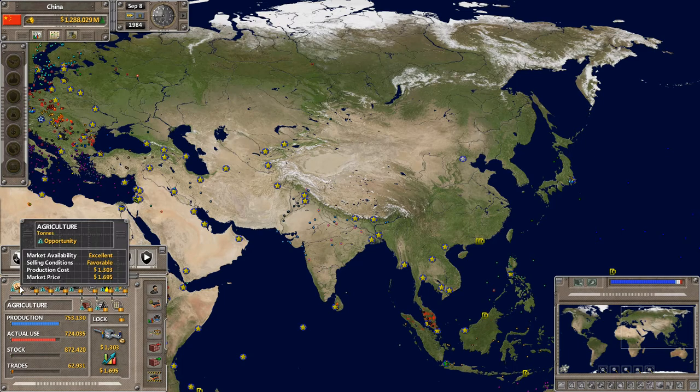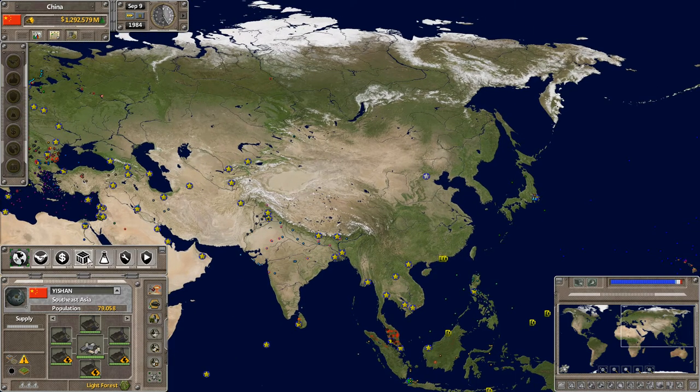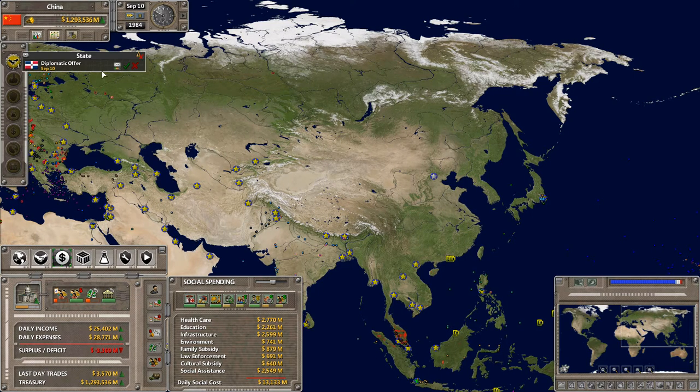We're kind of getting there on agriculture, timber, and petroleum. Military goods are building up. A lot of construction is also going to cause our inflation to go up, so we're kind of between a rock and a hard place. I'll raise the spending a bit — at least the negatives are there. I'd rather be more even than this, but let's make our budget a little more balanced. Our GDP is at 74.70 and our inflation is only at 7.6 percent — I'm actually impressed with that.